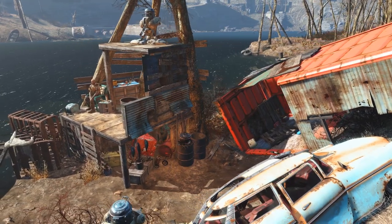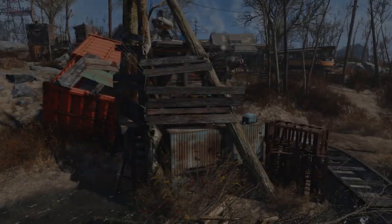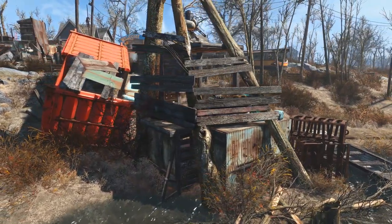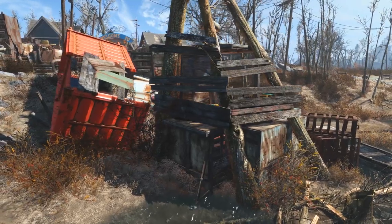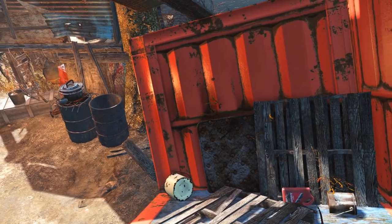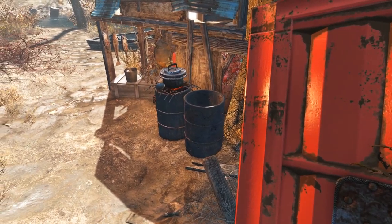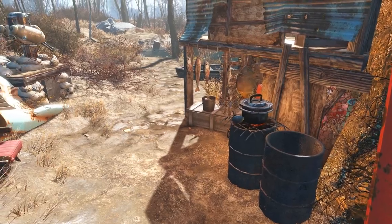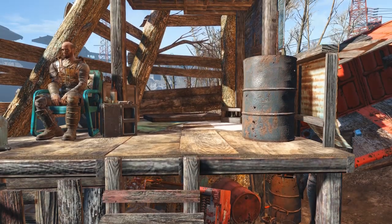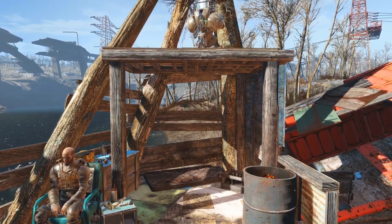Hey guys, we are back at Covenant and today we are building a Scavver home on the edge of the settlement, as well as a second home that has collapsed, which you can see there in that shipping container. I wasn't too sure what I was going to build at this location, but a comment from Cosmos on my previous video suggested a new mod called CBC's Dead Wasteland and that mod is awesome, by the way. It adds a ton of new assets, some of which I use in today's build and I'm really excited with the way this turned out. I think it looks really cool and I think you're going to agree. So let's get started, shall we?